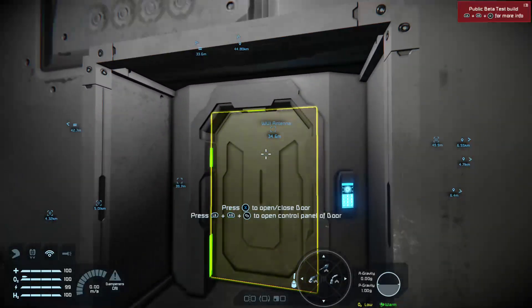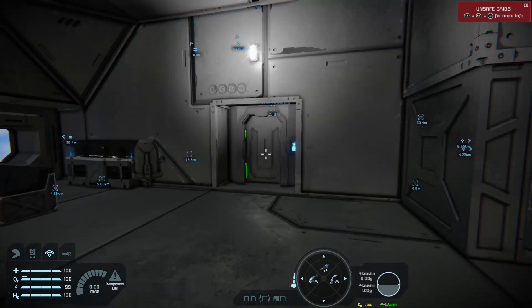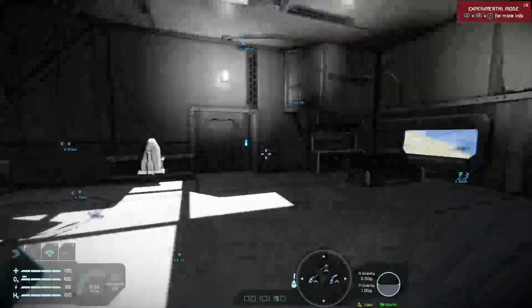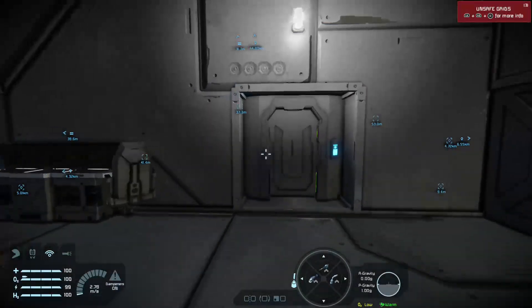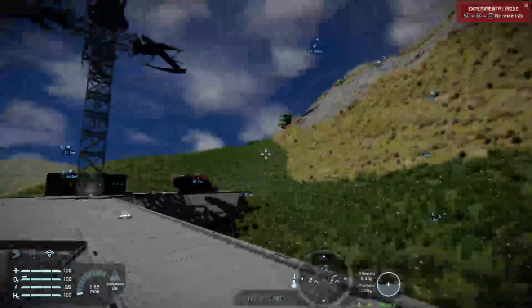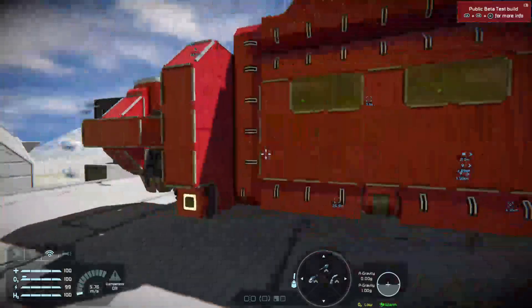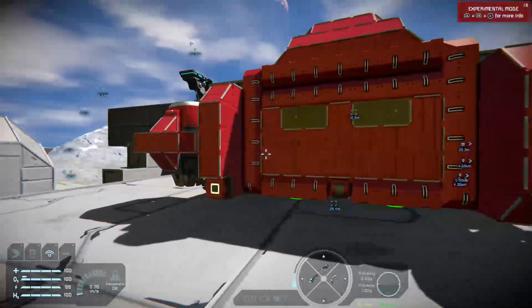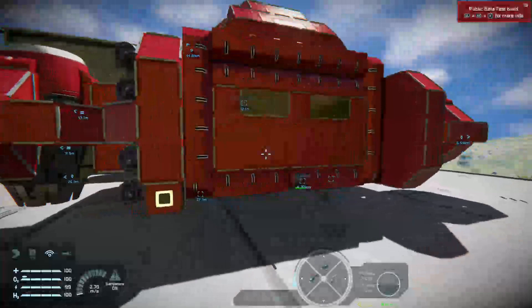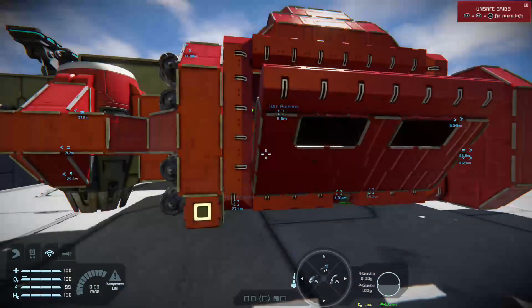We've recently had Frostbite, but Sparks of the Future is the big game changer. It brings with it a bunch of updates and additions — the patch notes are quite extensive. I'm not going to go through them, but I am going to demonstrate a couple of things. This is my survival save ported across onto the beta, and there's something different about this atmospheric vehicle I built. It used to use rotors for the back loading bay, but now it uses the hinge block.